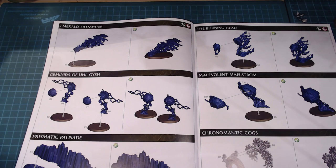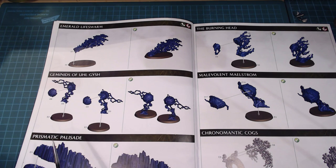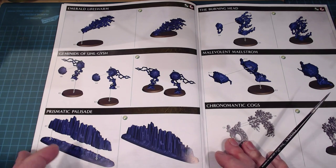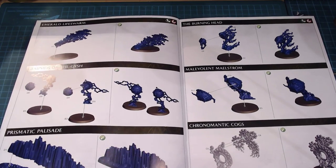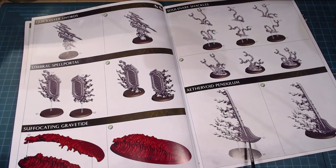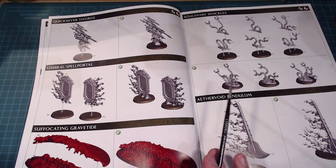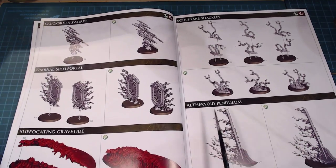The Emerald Life Swarm — little bugs of doom — is fantastic. The Geminids of Ulgu go together in two parts, fairly easy. The Prismatic Palisade is just two pieces. The Burning Head is two parts, Malevolent Maelstrom two parts, Chronomantic Cogs two parts. Some are even one part — the Quicksilver Swords and Aether Void Pendulum are just one part attached to a base, which is labeled. The Umbral Spell Portal is one piece each.